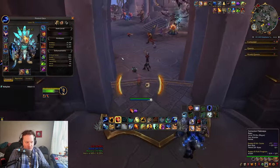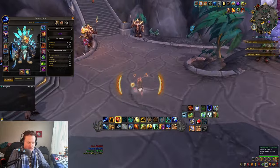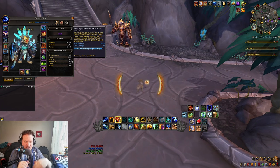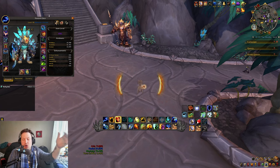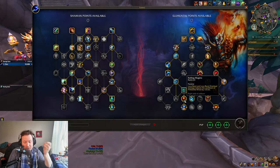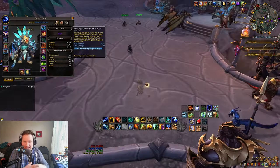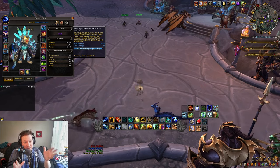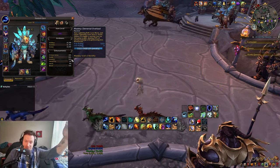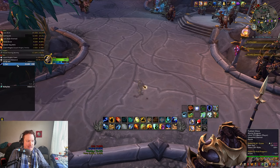Important quick note: your stats need to be correct for this build to function. You need about 70% to 74% Mastery. That's really important because it means every time you send out a Lava Burst, you're almost guaranteed to send out a second one. That second Lava Burst cools down Primordial Wave with Rolling Magma. If you don't have anywhere near 70% Mastery — ideally 75% or above, some people even run up to 85% — you're going to struggle to make this build work.